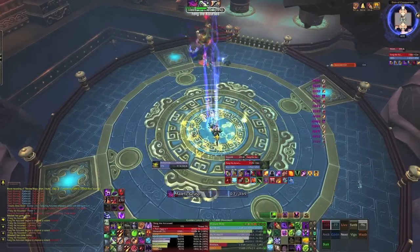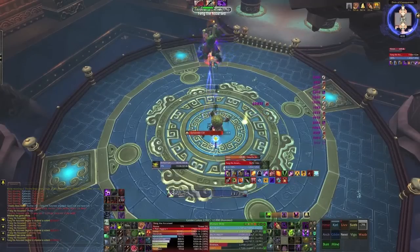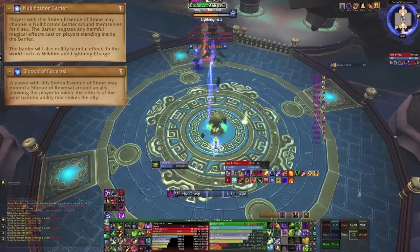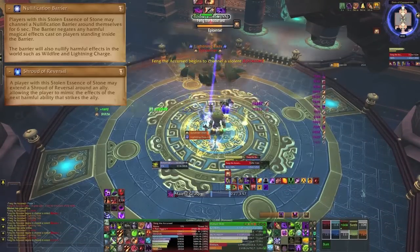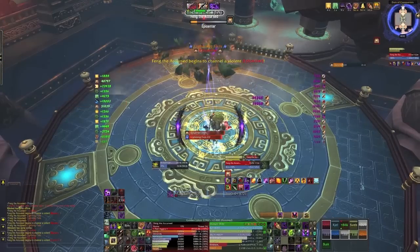The tanks will gain access to 2 abilities by clicking on the big crystals left after he activates a statue: Nullification Barrier and Shroud of Reversal. Nullification Barrier puts up a barrier for 6 seconds which negates all harmful magical effects. Shroud of Reversal allows them to protect an ally and mimic the next attack that strikes them.